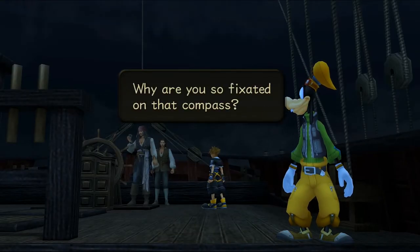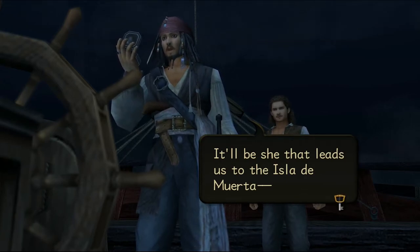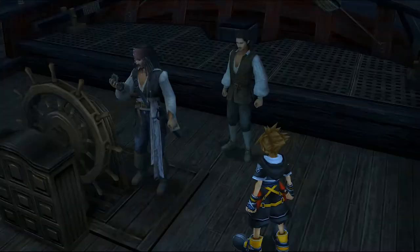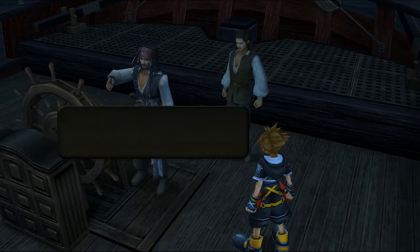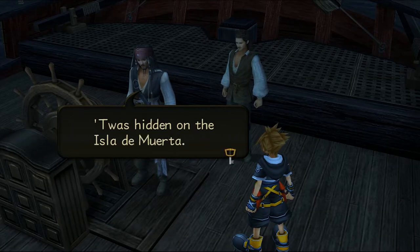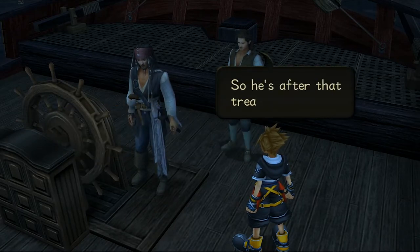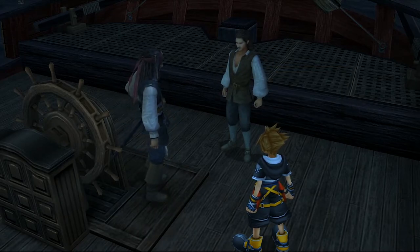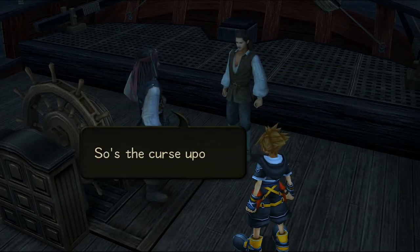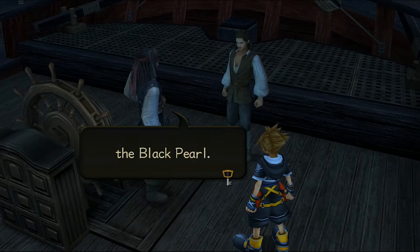'Why are you so fixated on that compass?' It'll lead us to the Isle de Muerta, where Barbossa's headed. He and I once had our eyes on the Aztec gold hidden on the Isle de Muerta, but he turned traitor and stole my ship. He's already got the treasure — he's there to put it back. I have no desire for such treacherous spoils, but I will have back what's mine: the Black Pearl.